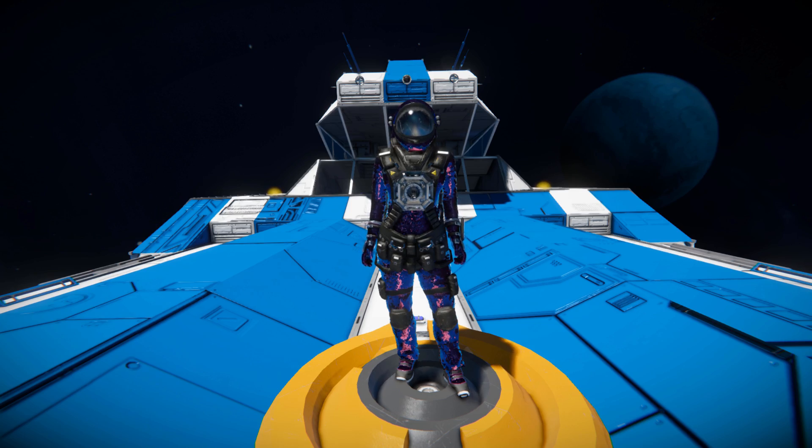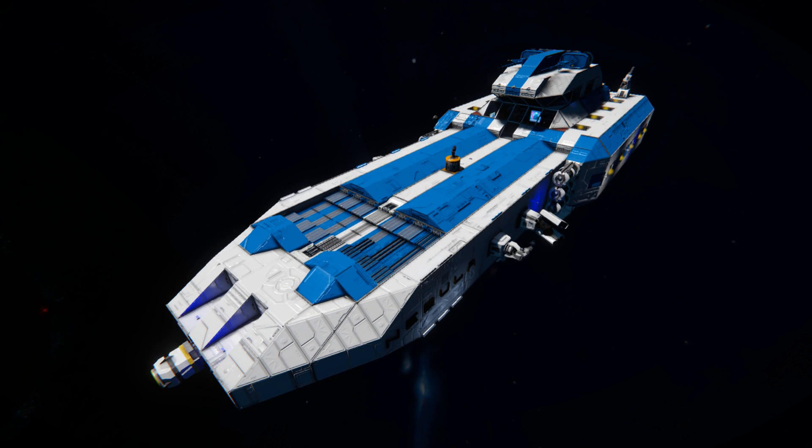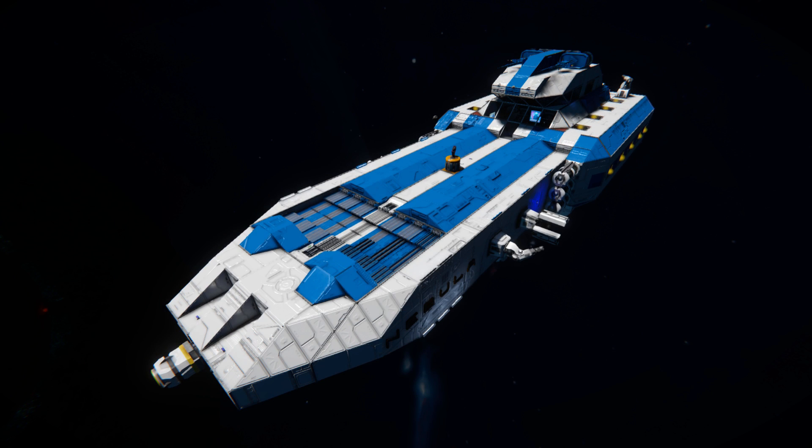For today, we're looking at another fairly sizeable ship, and this one is called the Nebula Mark III. This is a hydrogen-powered ship that has plenty of guns all the way around the outside, a small hangar to store a ship, and absolutely everything you need to survive in survival mode. Pressing F10 and finding it in the spawn menu, this thing is 1,916 large blocks, using the Decorative Block DLC packs number 1 and 2, Frostbite, Economy Deluxe, and Sparks of the Future - so basically all the DLC packs.